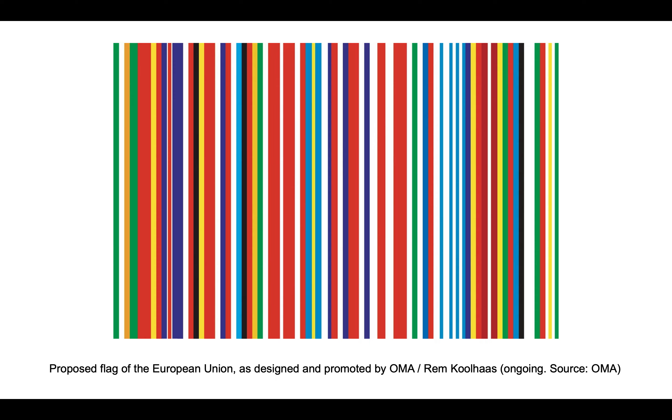This is a proposal by Rem Koolhaas, a Dutch architect and planner, seeking to create a new flag for a united Europe during the time of European unification. You can start to divulge in bits and pieces the different flag schemes for different countries — Iceland, Germany, Romania, Greece, Denmark, the United Kingdom, and others. He wanted to create this barcode that would include all the colors of different European flags as one unified system. It has not been adopted but remains a proposal for a united Europe.